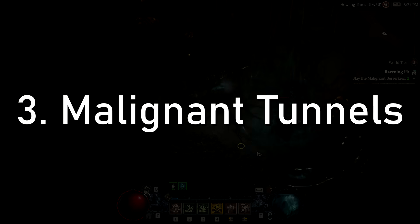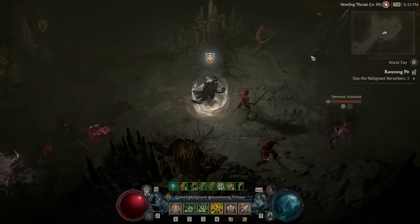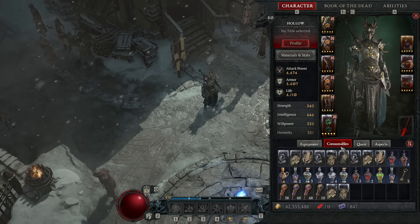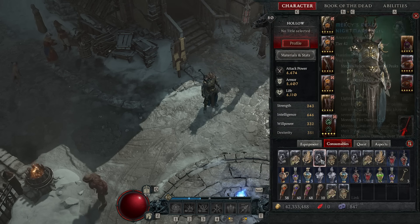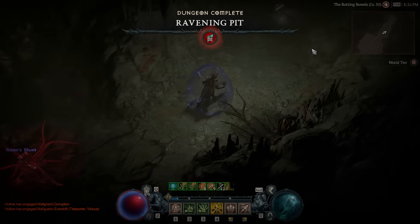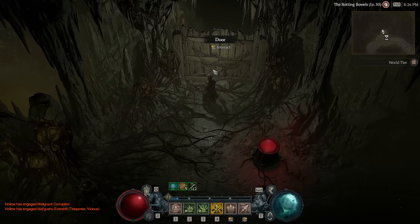Number three: malignant tunnels. These are really cool — a new concept to farm hearts and fight malignant elites. But their XP is set in stone, there's no glyph XP, no better loot rewards. Why are they not found in sigils? Why can't there be nightmare versions of the six malignant tunnels? Adding them to the nightmare dungeon pool would give six more dungeon types and occasional bonus heart options. It seems like a no-brainer and a waste that they aren't included.